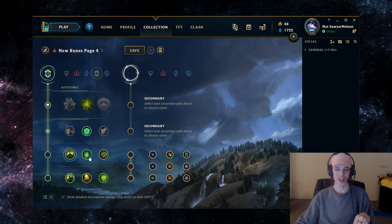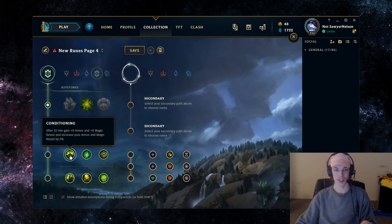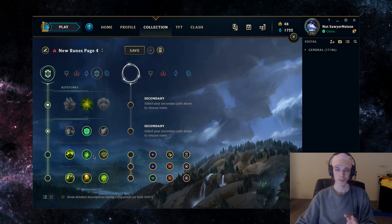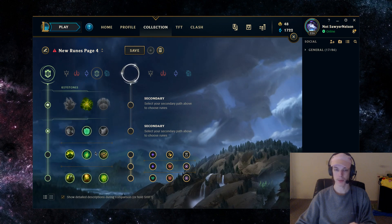The third rune slot — all of them are good options. Conditioning gives you more scaling. Second Wind is better if you're into ranged champions. And then Bone Plating is better if you're into melee champions. This one's kind of harder to discern because it's really matchup dependent.